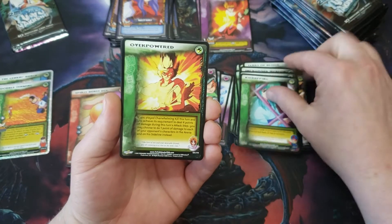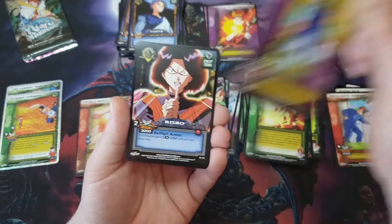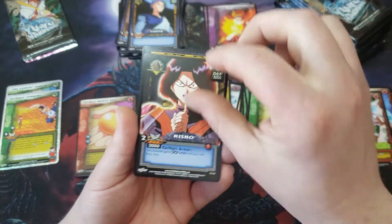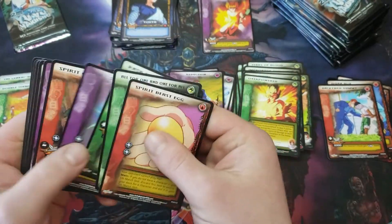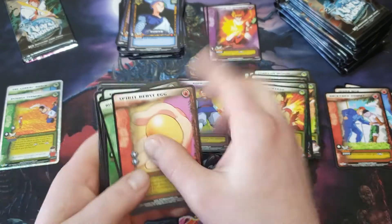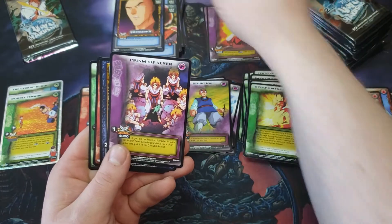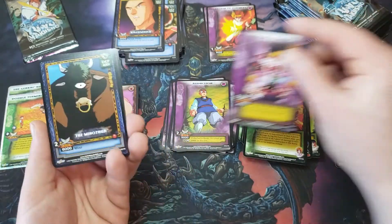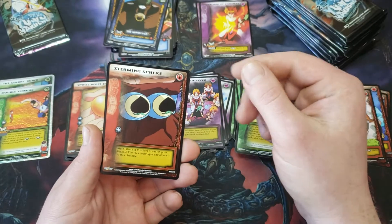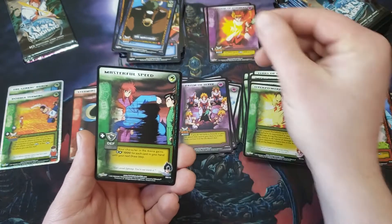Kidnapping, Overpowered, Toya, Reduction, Risho — Risho is common. I'm thinking of someone else, aren't I? So we've got a common and a rare Risho. Kazumaru, Prism of Seven, The Minotaur — I do love that his attack is Moo. Steaming Spheres: discard this item to search your discard pile for a technique and attach it. Masterful Speed: characters in the arena gain an extra 1,000 defense for each card in your hand until your next draw step.